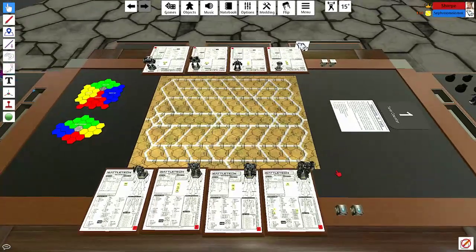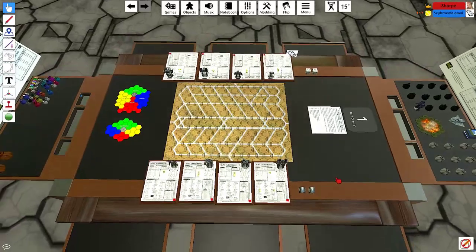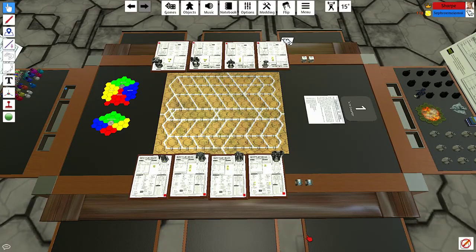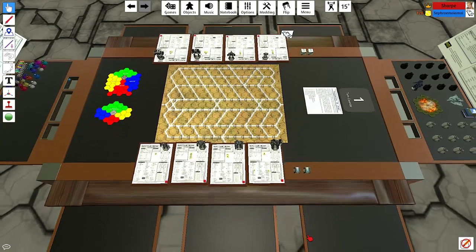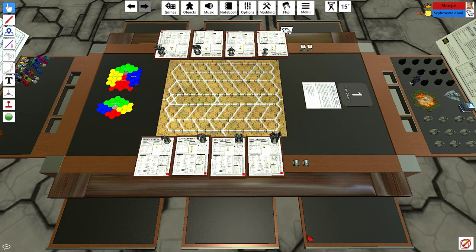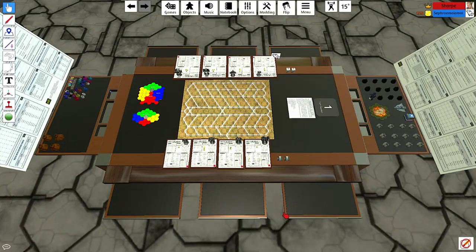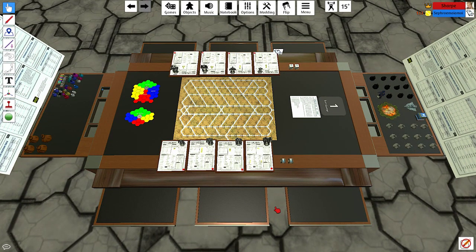I'm loaded into Tabletop Simulator — it's a Steam program. It's quite cheap; you can usually get it for £7.50 or your regional equivalent on sale from places including the Humble Store, Fanatical, or even Steam itself during a sale. There is so much stuff on the workshop that you can't go wrong. Here we are with a bunch of Battletech assets. A lot of you who don't know what we're looking at will be very confused, so I'm going to run you through the very basics and then a couple of turns of gameplay. However, it would be very difficult to do this alone, so I have called in some reinforcements.